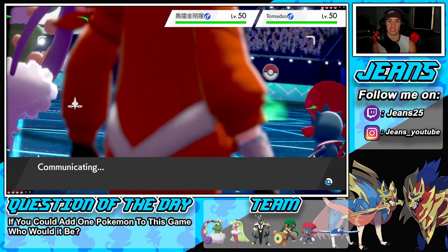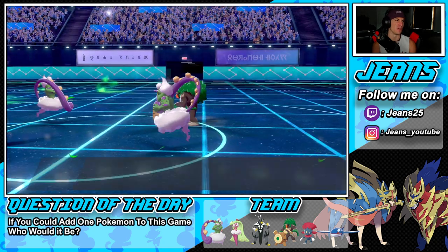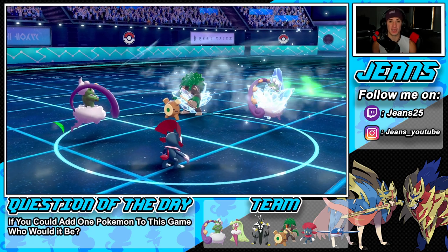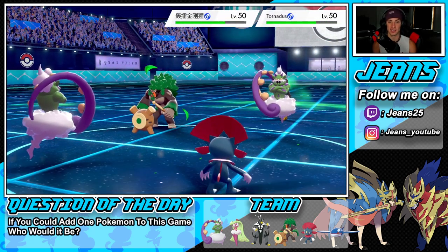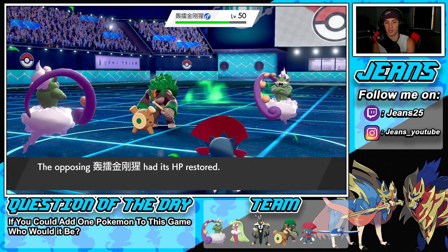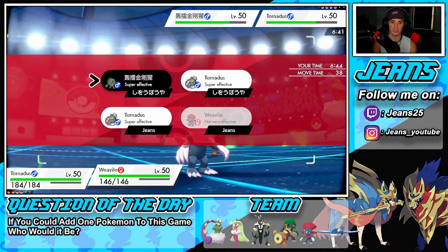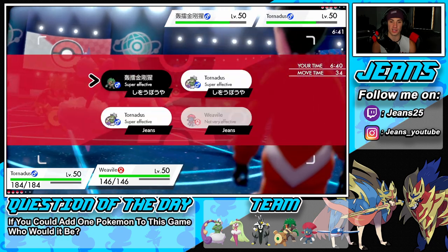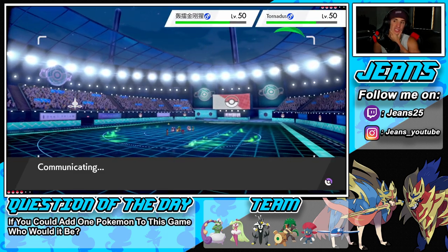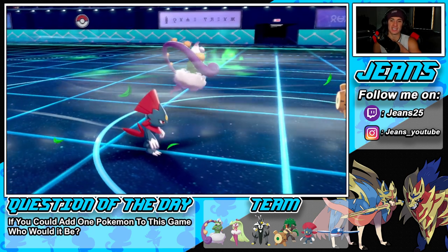Fake Out pops and they go for Tailwind — perfect, just what I wanted. Now their Pokémon are at minus one speed and they have Tailwind up, but we can get our Tailwind up whenever we want through Prankster, which is phenomenal. We'll be able to outspeed both of them, and by the last turn of their Tailwind we'll have ours set. Weavile flinches one, and we set up Tailwind. Wide Lens on Triple Axel is just phenomenal — it goes 20, 40, 60 or something like that, making each successive hit do more damage.